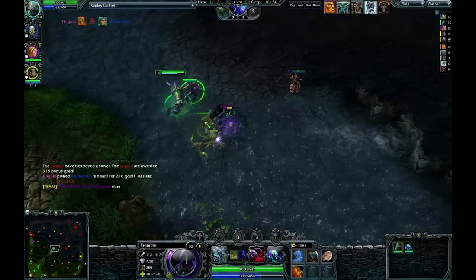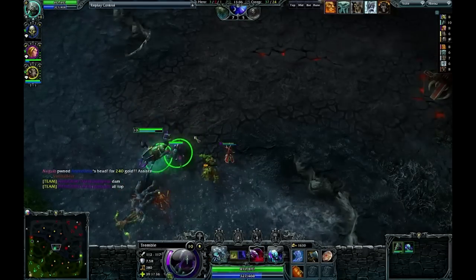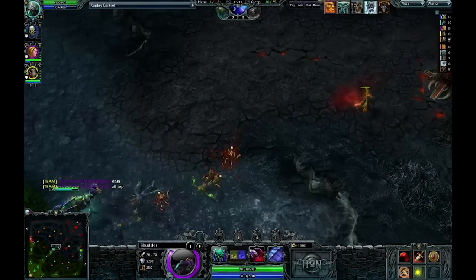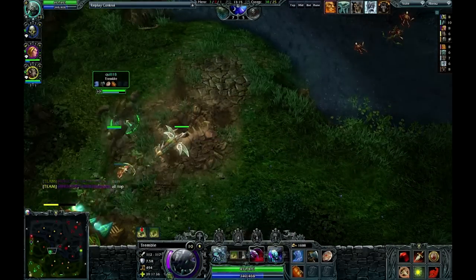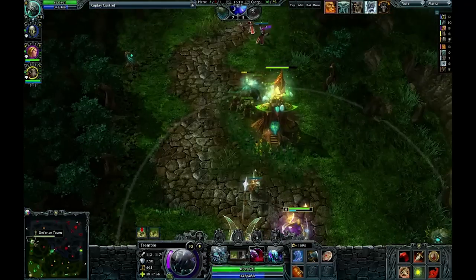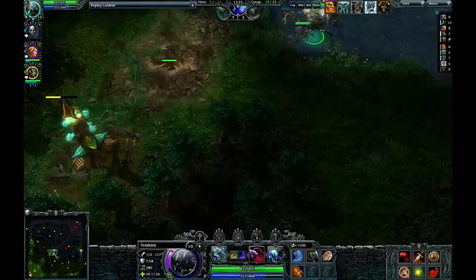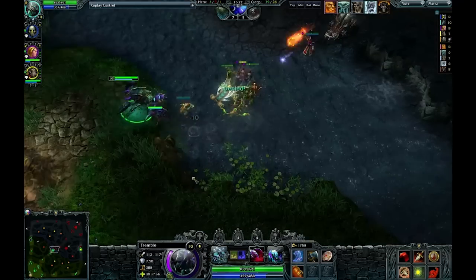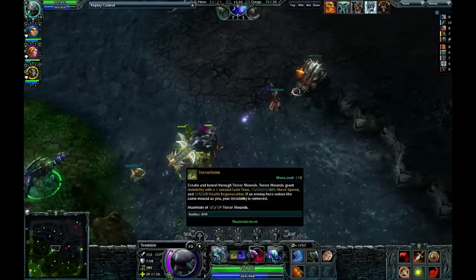Missed that easy last hit there. I'm finding it really easy to farm with my Shudder here. He does about 70 damage per hit — about three quarters of my damage — which is certainly not terrible. They shut down my mound, but if it was hidden, it might still be there — I could teleport in behind people. That would be really, really strong. I'm going to take some free farm while I can, getting lots of money.